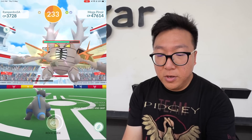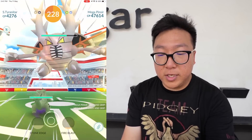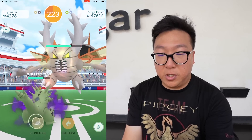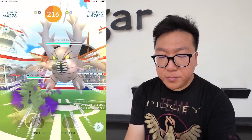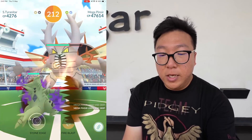Down to almost three-quarters health left. Shadow Tyranitar is out now. Rock Smash is going to do a lot of damage to it because Tyranitar is dark and rock typing, so it's double weak to fighting. But Stone Edge is going to deal a lot of damage to Mega Pinsir.